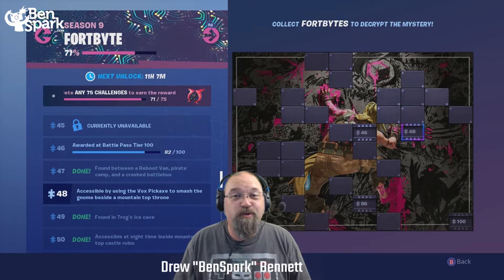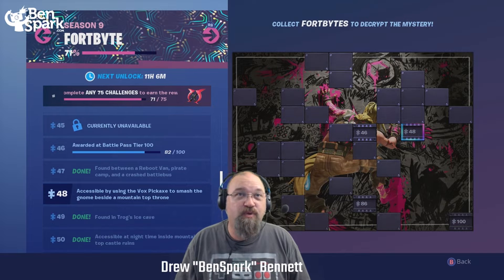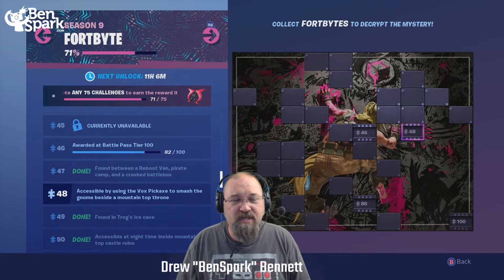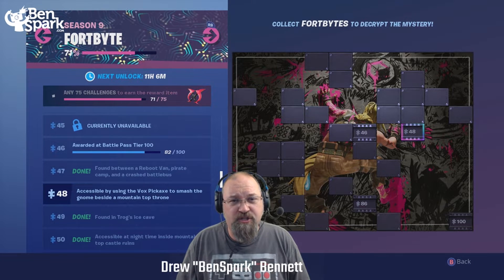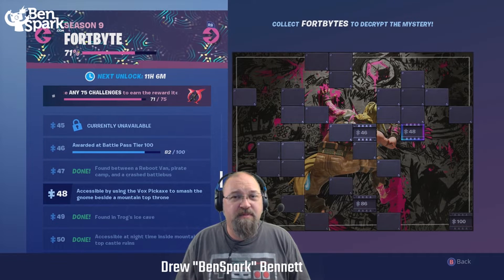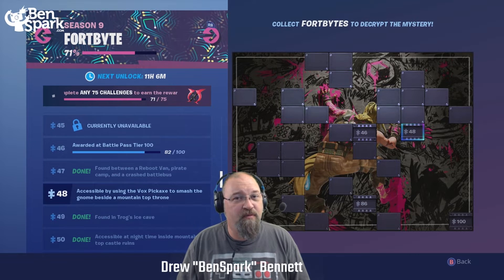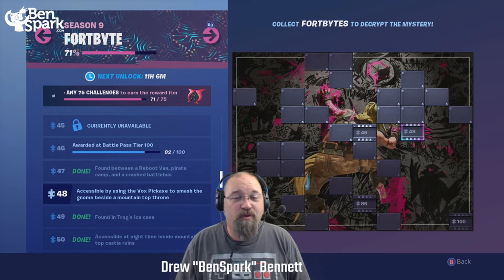Hey, this is Drew Bennett from BenSpark Family Adventures, and I'm back with another Fortnite for you. This time it's number 48, which is accessible by using the box pickaxe to smash the gnome beside a mountaintop throne. I recall from many times playing in the snow area that there is a mountaintop throne with the gnome, and we're gonna go smash it up.